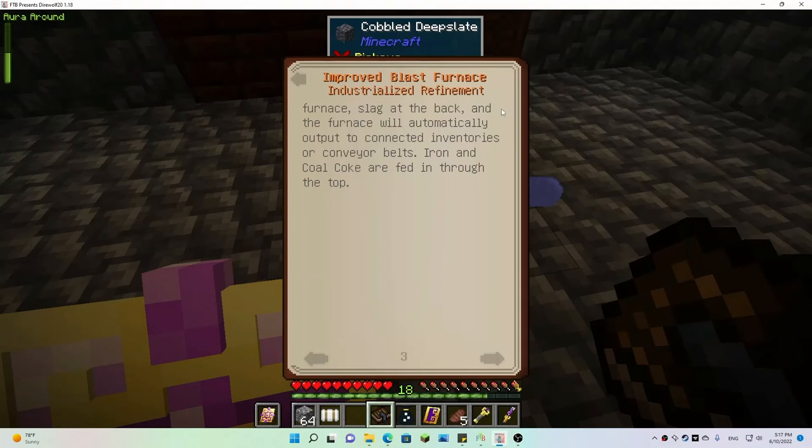Slag at the back — the furnace will automatically output to connected inventories or conveyor belts. Iron and cold coke are fed in through the top.